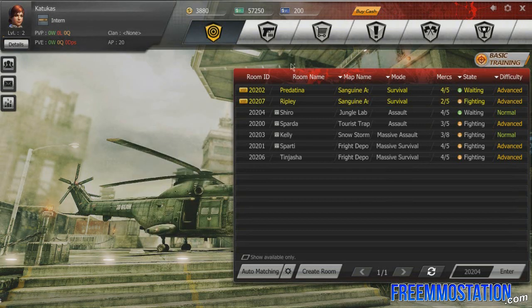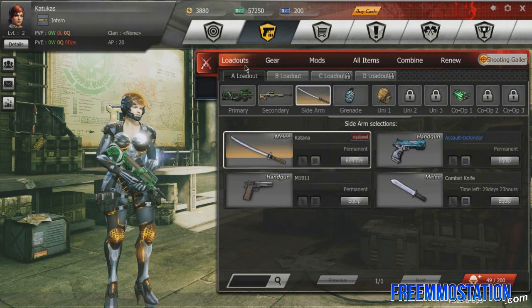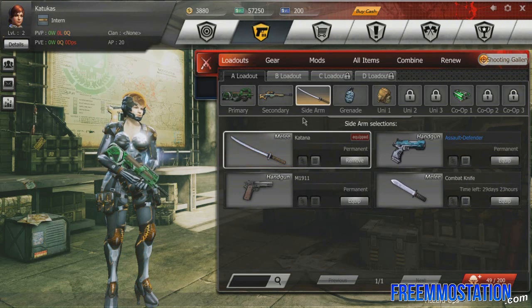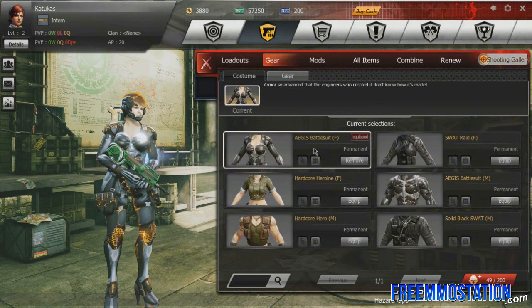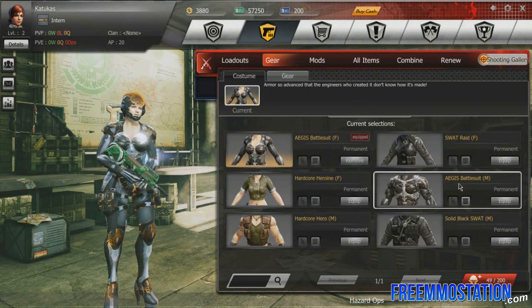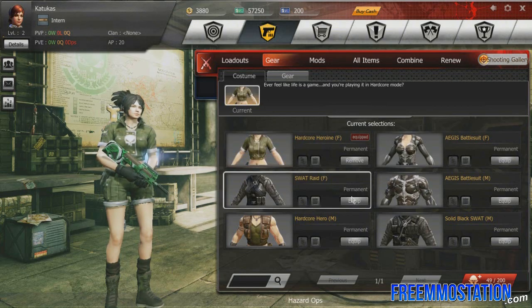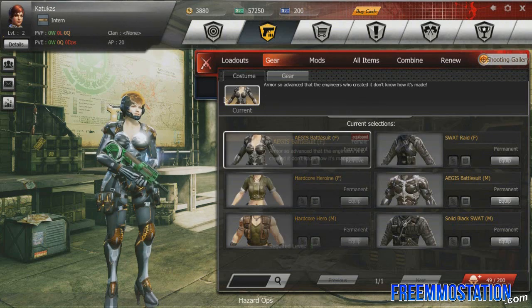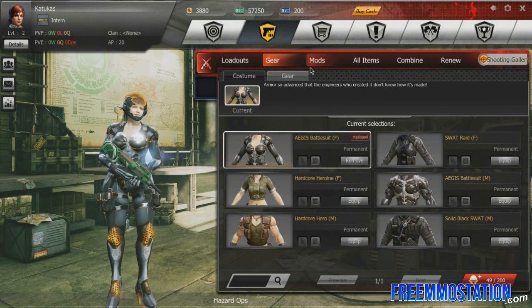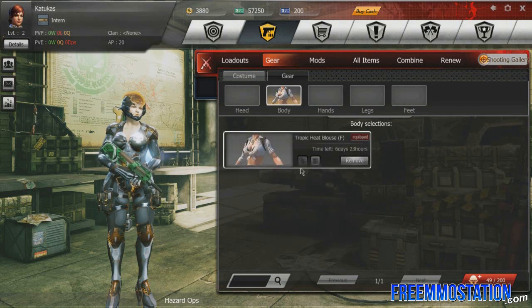There's not a lot of third person shooters that are free to play. We're going to go ahead and jump into it. I'm going to show you guys the loadout — I don't really need to, this is pretty self explanatory. You can equip your weapons here, and you can also equip gear. Here are some of my outfits. I like this one because it kind of reminds me of Metal Gear Rising.